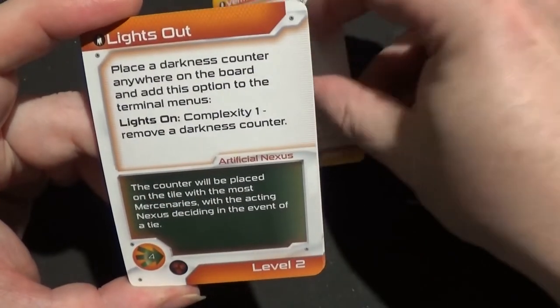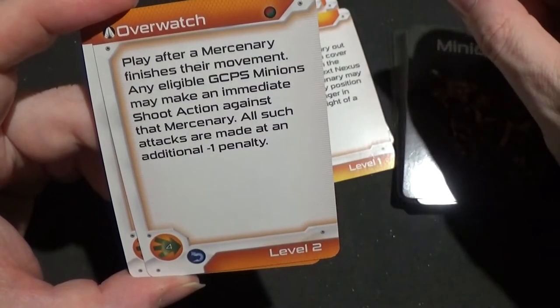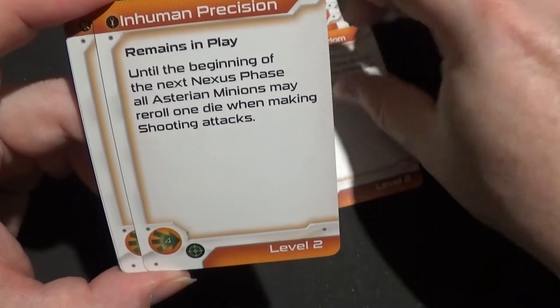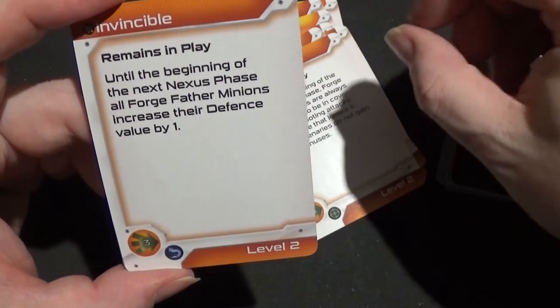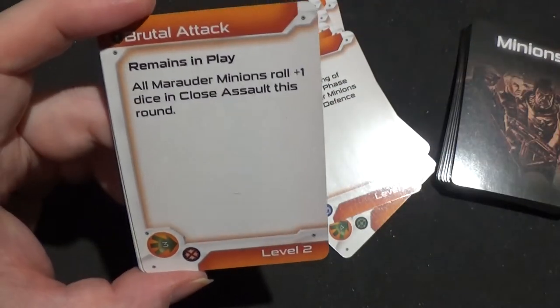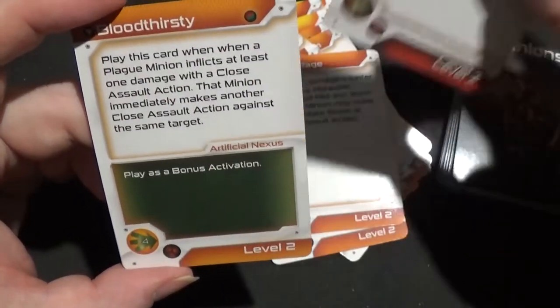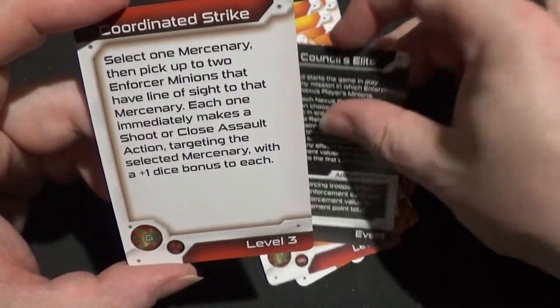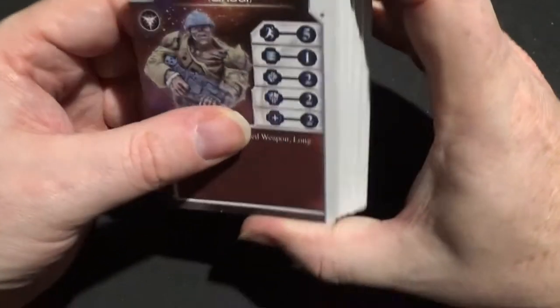Now we have: Verminous Wave, Lights Out, Pin Em Down, Overwatch, Shubatary Wisdom, Inhuman Precision, Siege Warfare, Invincible, Brutal Attack, Green Rage, Shambling Horde, Bloodthirsty, the Council's Elite, and Coordinated Strike. There we are — those are the nexus cards. And finally, minion cards.